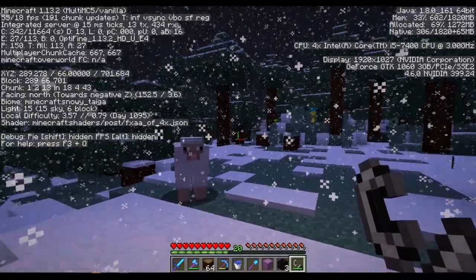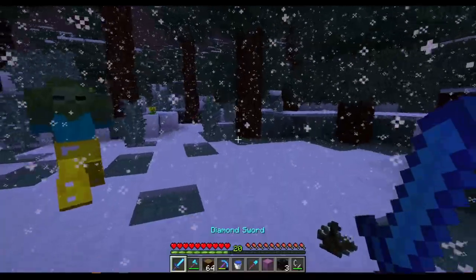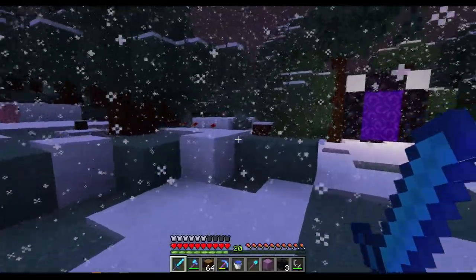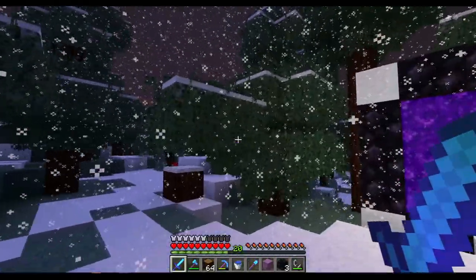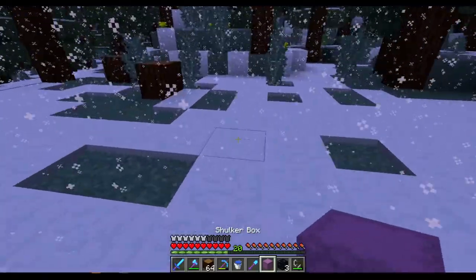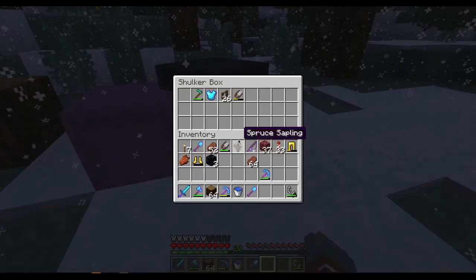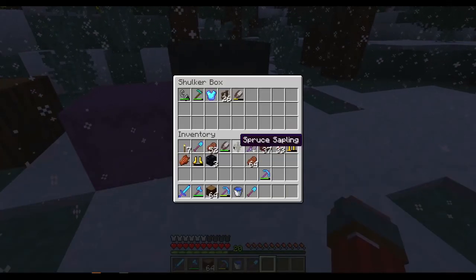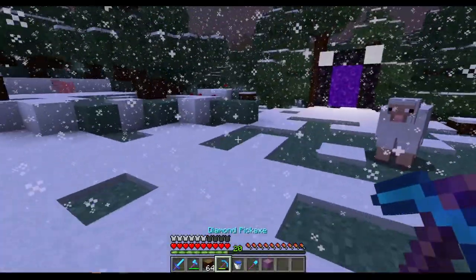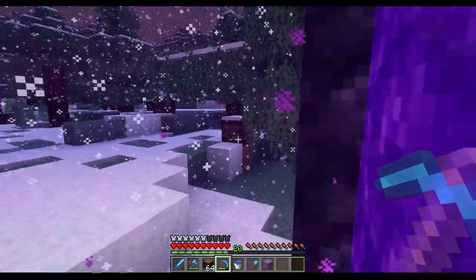It worked! Now I need to turn those off, kill this guy, and then fetch a few shulker boxes - one or two with some stuff in them and maybe a couple empty ones. I think we're gonna bring this one with us. I'll go get some resources and we will be back when we start building in this area.